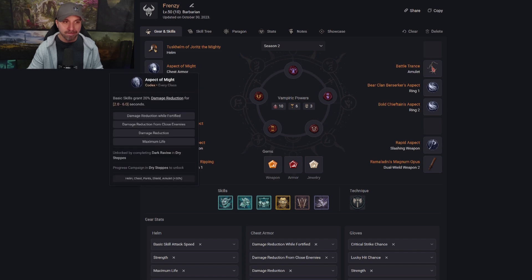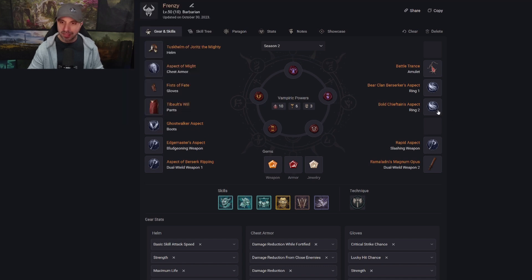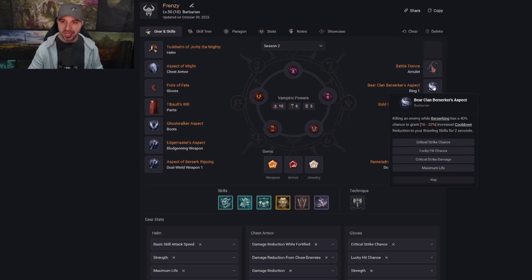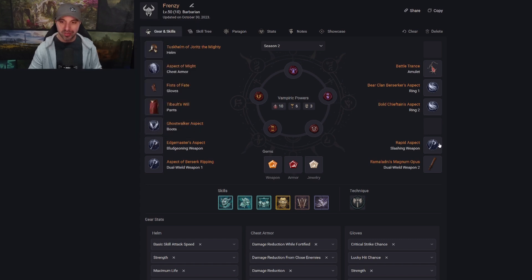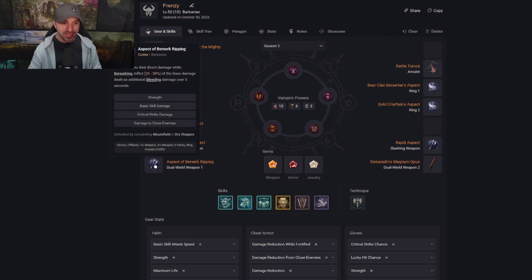The other Aspects we are using: on Chest, Aspect of Might for damage reduction. Boots, Ghost Walker for movement speed while Unstoppable. Rings, Blood Chieftain's Aspect for cooldown reduction on Shouts, and Bear Clan Berserker's Aspect — when you kill an enemy while Berserking, it reduces the cooldown of your Power Kick. For weapons, Edge Master is very important since you'll always have a lot of your primary resource. Rapid Aspect for basic attack speed. And Aspect of Blood Ripping so you're bleeding enemies.